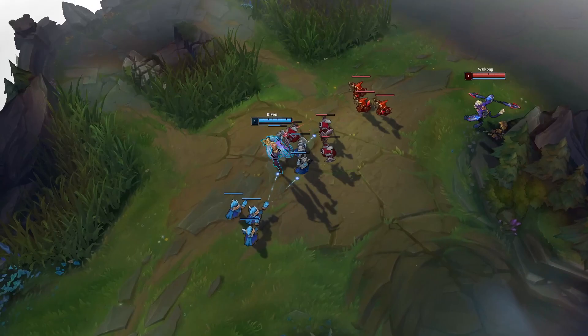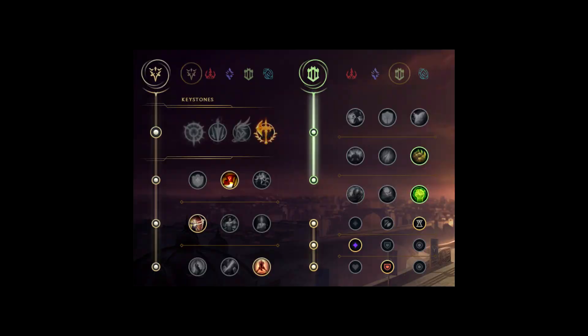The second rune page is Conqueror with Nullifying Orb and Transcendence in the secondary. This rune page is always used when playing against full AP teams or AP matchups.